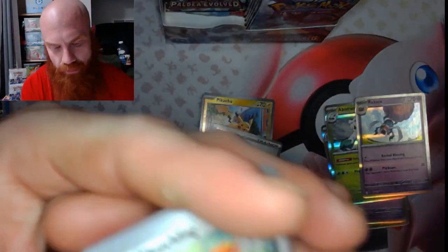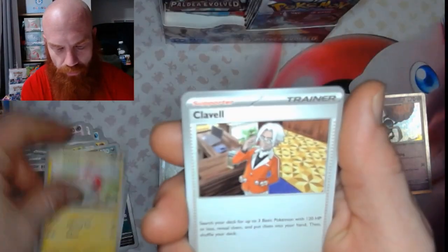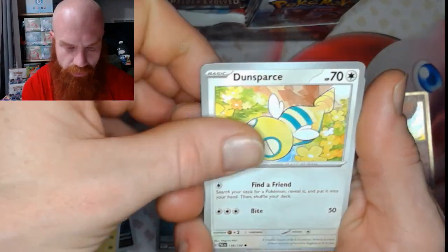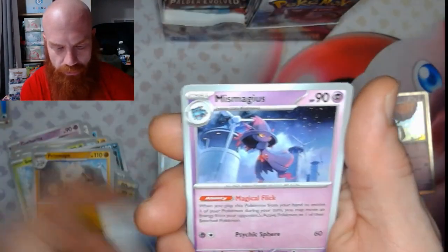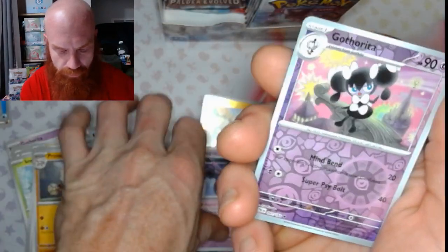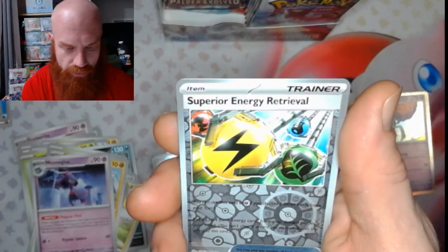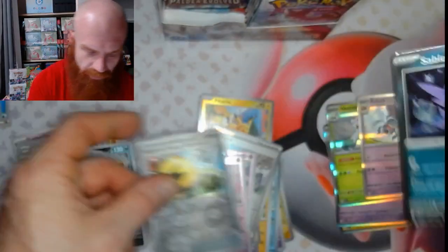Fire Energy — get that Fletchling, got that Voltorb, that Collabel, Dunsparce, Primate, Grusha, Mismagius, got the Reader Reverse, Superior Energy Retrieval Reverse, and a Sableye.